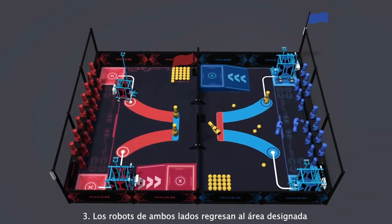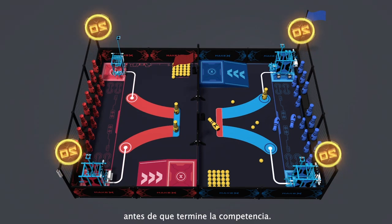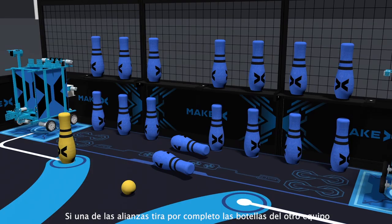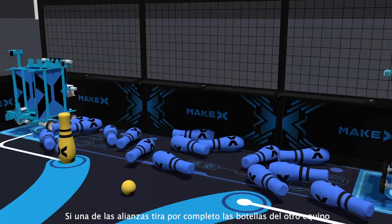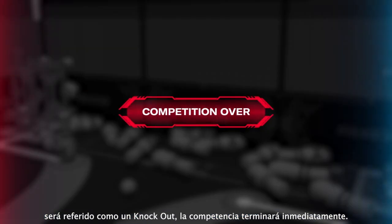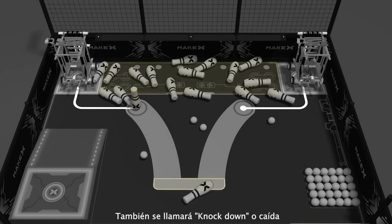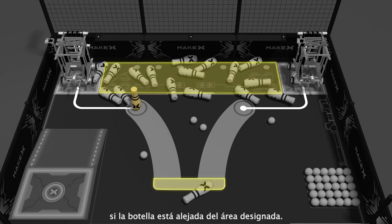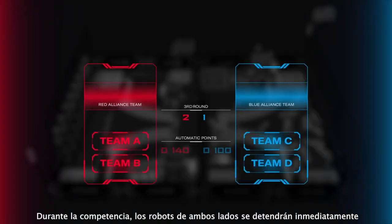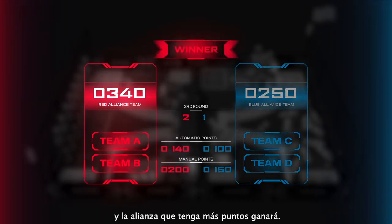The robots of both sides return to the designated area before the end of the competition. If one alliance team knocks down all the opposing team's bottles in the course of the contest, it will be regarded as a KO and the competition is over immediately. Note that it is also regarded as a knockdown if the bottle is away from the designated area. At the end of the competition, robots of both sides shall stop immediately, and the alliance team with higher points wins.